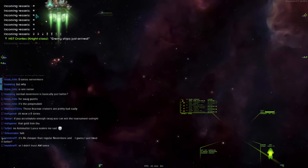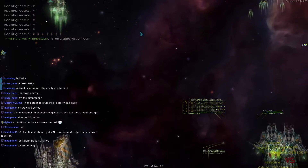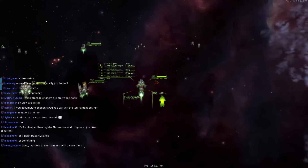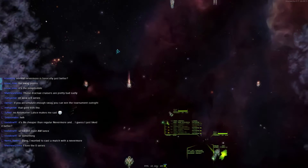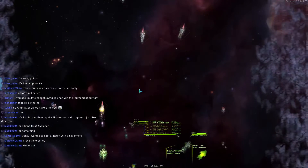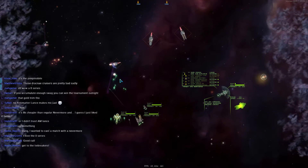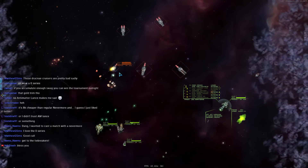What the hell is the enemy doing? I can't tell what the enemy's done — they've deployed one ship after another after another after another. What the hell was that deployment? Just everyone. Come on, that was a weird deployment.